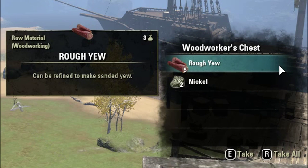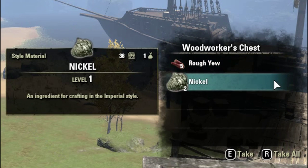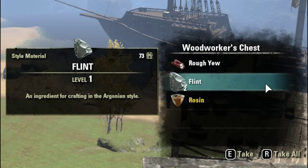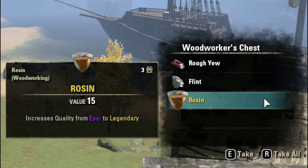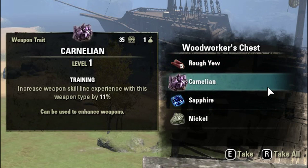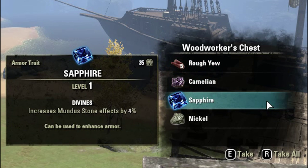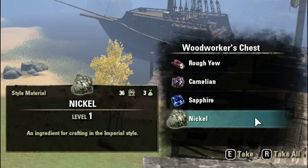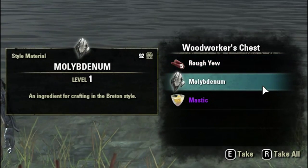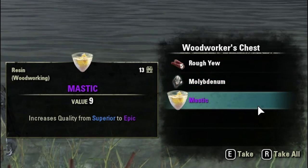Now, pushing aside the raw mats, the styling ores and the trait gems, just for the resins — the improvement items — we got 5 pitch, that's about 400 gold; 2 turpin, that's about 1k; 2 mastic, that's about 2k; and 4 rosen, that's about 10k. So we got like 12 to 14k's worth of just resins there, let alone the trait gems and the raw material. I mean, 55 rough yew — that's really nice. And then of course the styling additives — brilliant stuff, pretty good week.